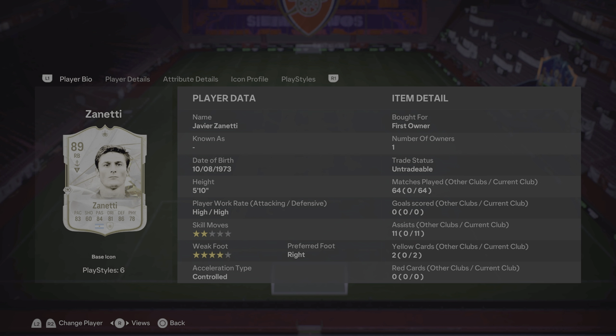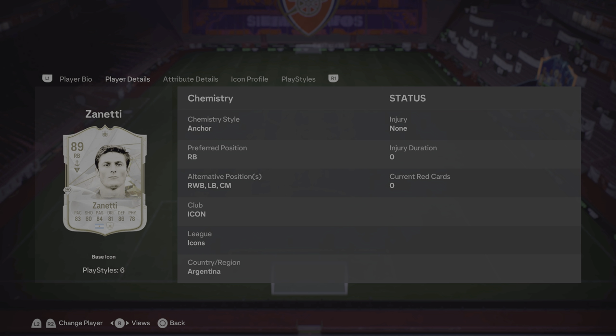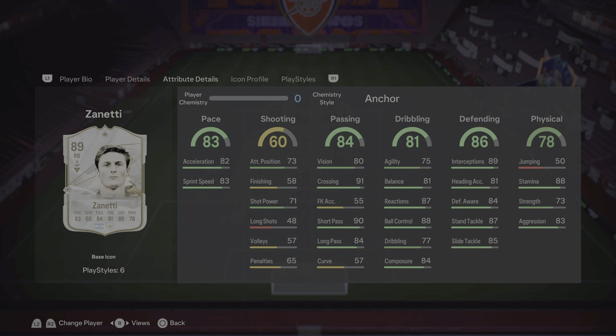What's going on guys, Adam here. Today I'm going to be reviewing Javier Zanetti's base icon card. It's got high/high work rates, two-star skill moves, four-star weak foot. You can play him at right back, right wing back, left back, and central midfield, which is amazing to have, and I've used him in all of those positions for this video.